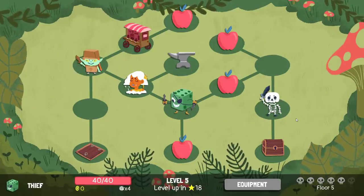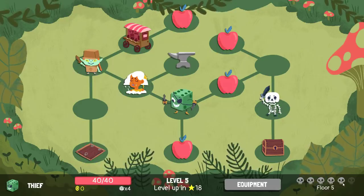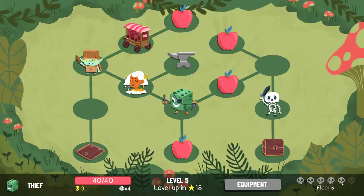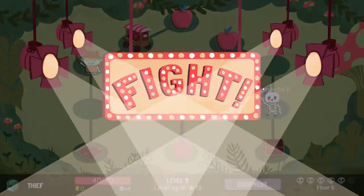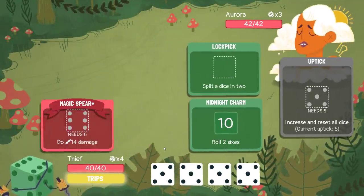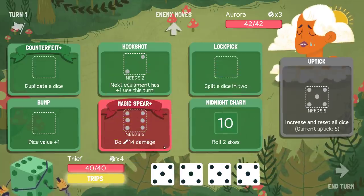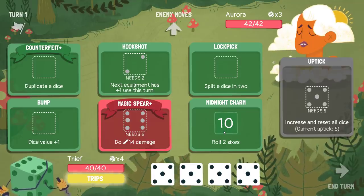It obviously depends on the enemy next floor. I have to be entirely honest — I thought we were about to fight a boss. I thought we were done. That Midnight Charm needs to be upgraded, but I can upgrade it literally after this fight. It's incredible.